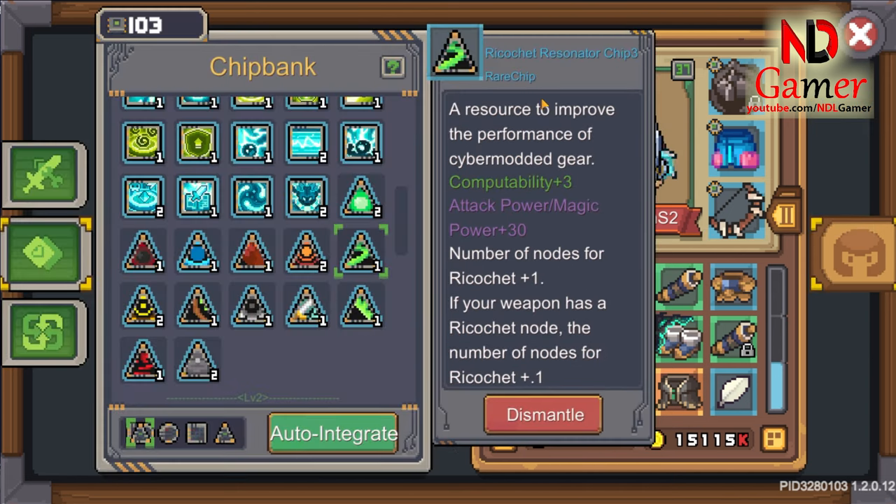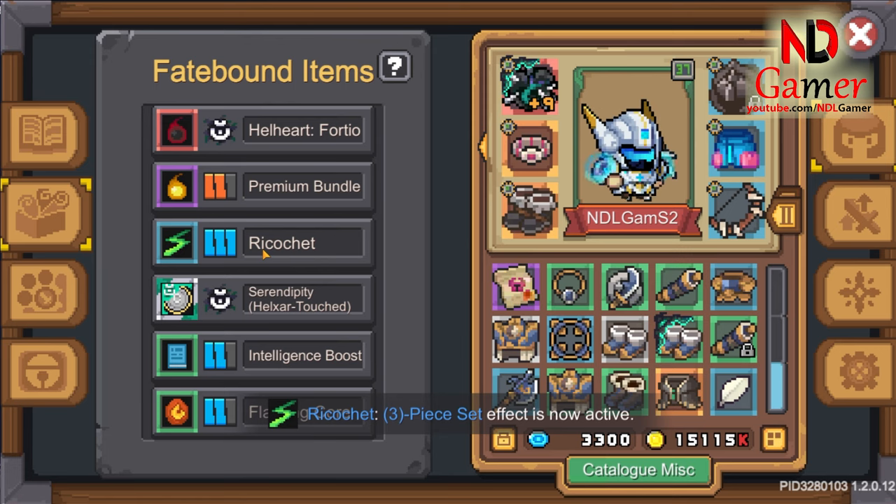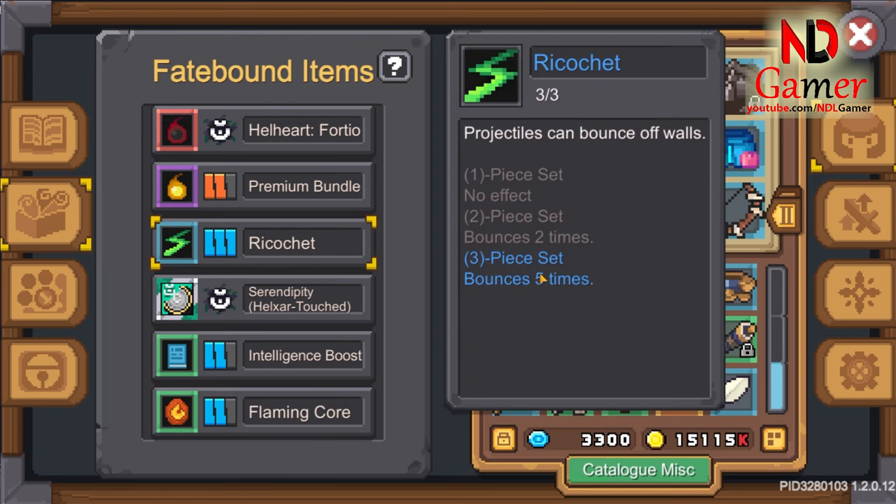After that, you create a ricochet level 3 chip and attach it to the weapon you chose earlier, to use it alongside that weapon. The purpose is to obtain the fate-bound attribute.